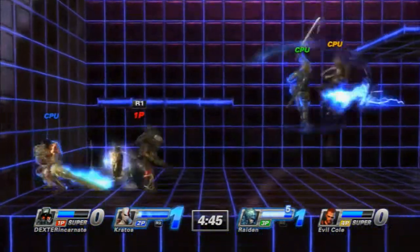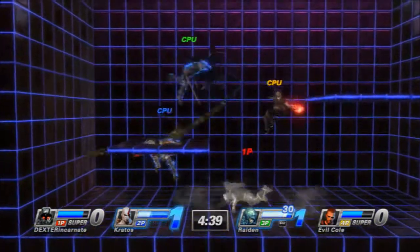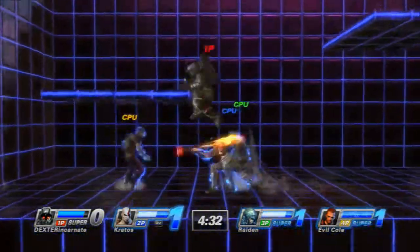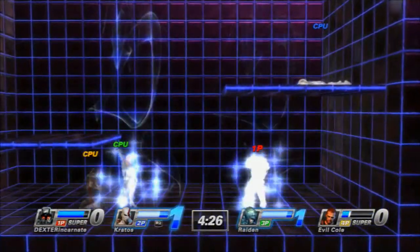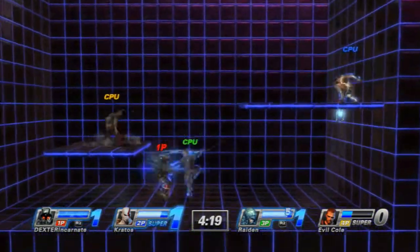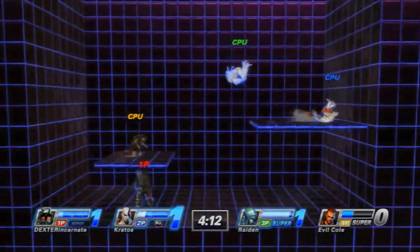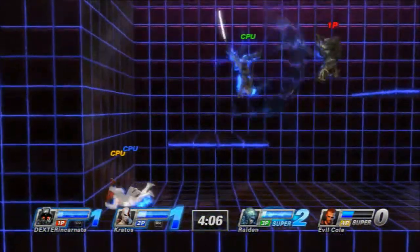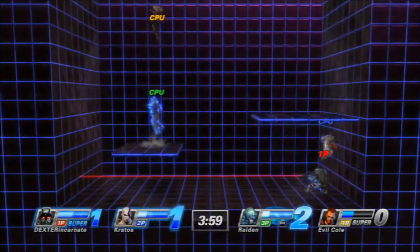If you press triangle, he pulls out a machine gun and shoots you. If you press forward and triangle like that, he pulls out his sniper rifle, which is the main reason why he's such a cheap character to play. They definitely need to somehow fix that. I'll show you just how annoying it can be to fight Radek. I don't play as him very often, so I might not be able to snipe and camp as well as others do. He's just all around an annoying character to fight. He doesn't have very many combos, so I don't play as him. He basically just does this the whole game — that's all he's good for.